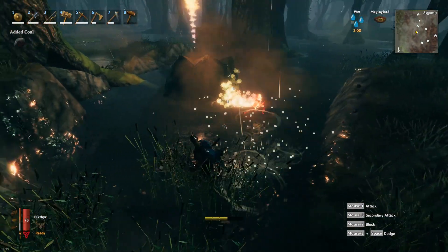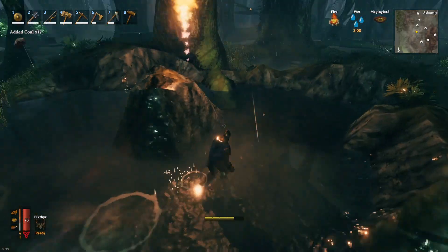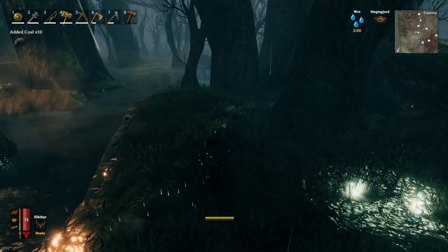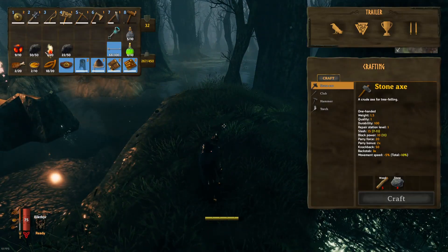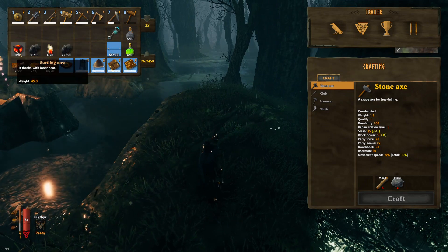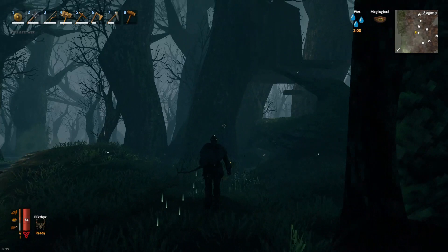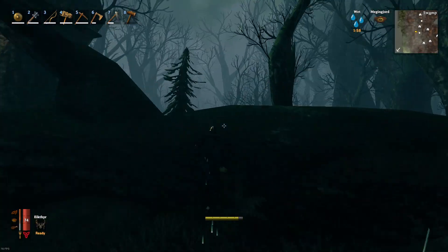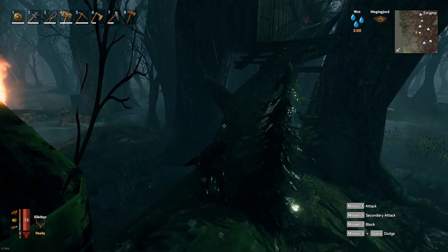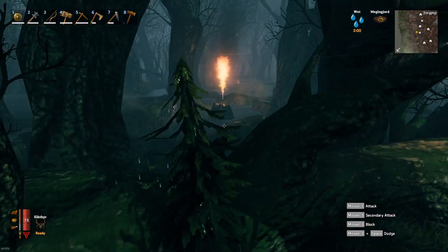Oh, and one just spawned in on us right now! So that's right at the five-minute mark. Let's see what we got — 72 coal and 9 Surtling cores just for going AFK 45 minutes. All you have to do is build a little treehouse up out of the way on one of these big indestructible trees, make sure it's fully enclosed with a roof so wraiths can't attack you, and go get some coal.